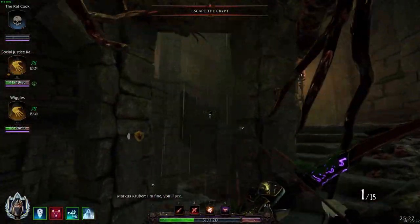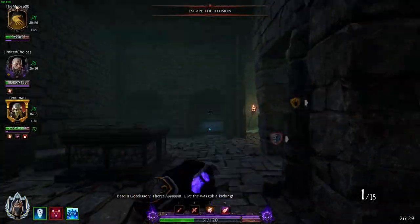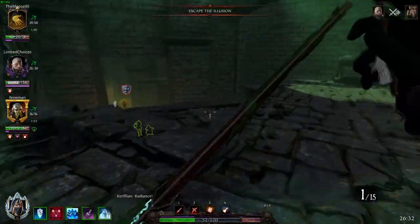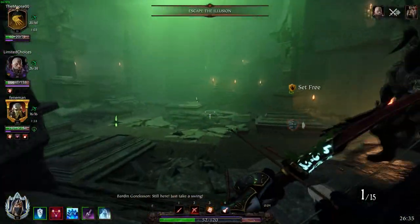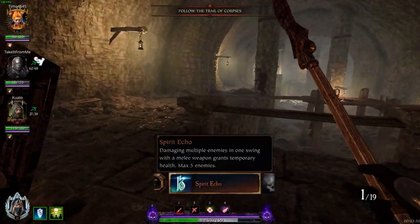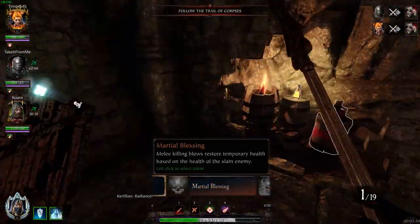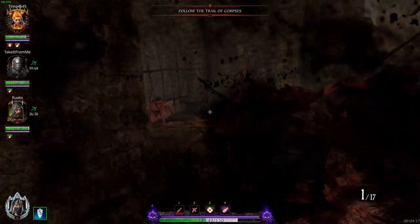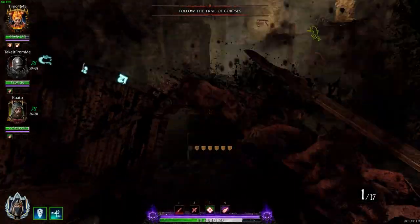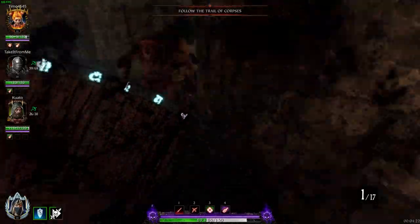For the level 5 talent, you can either take Spirit of Echo or you can take Martial Blessing. I prefer Spirit of Echo because I'm not trying to kill enemies as a handmaiden — I'm just trying to drag my spear through the entire wave to get my white health.